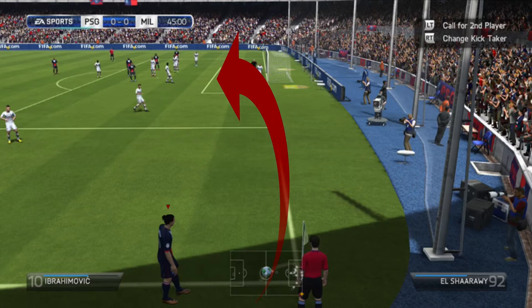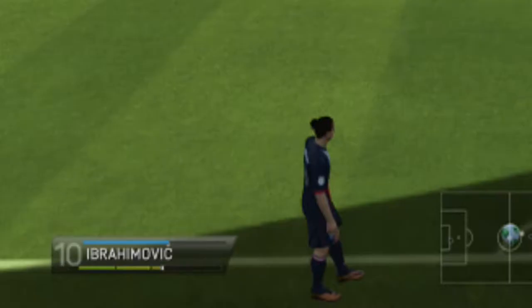You'd preferably be wanting someone with a good curve stat — I'd say about 75 to 80 plus — which would help a lot more with curving the ball in. It really draws out the keeper; it makes him run out but then kind of stop. The amount of power you'd put on is about two and a half to three bars around that mark.